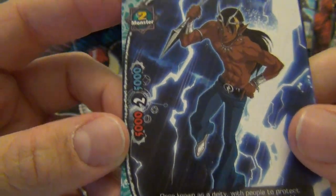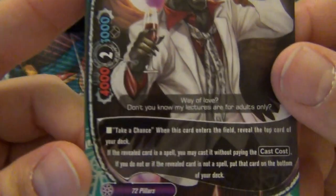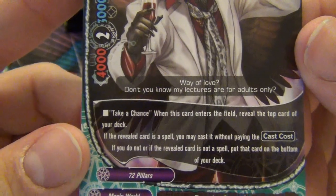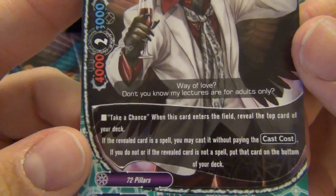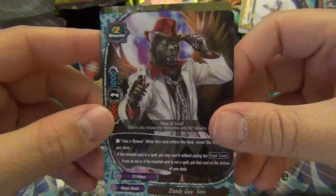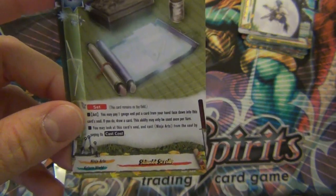72 Pillars, size 2 again. Take a Chance: when this card enters the field, reveal the top card of your deck. If the revealed card is a spell, you may cast it without paying the cast cost. If you do not, or the revealed card is not a spell, put that card on the bottom of the deck. I don't play many set cards for spells, but you could build a set deck I suppose. I don't know how many set cards you can have at a time - someone told me only one.